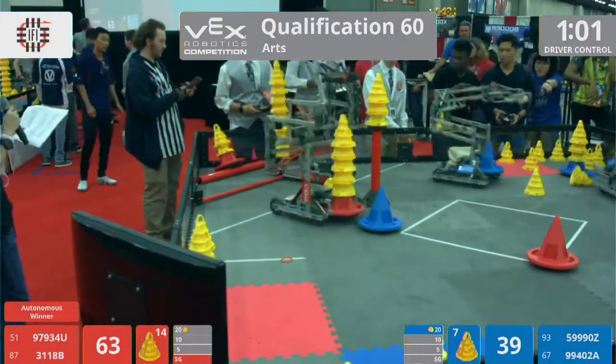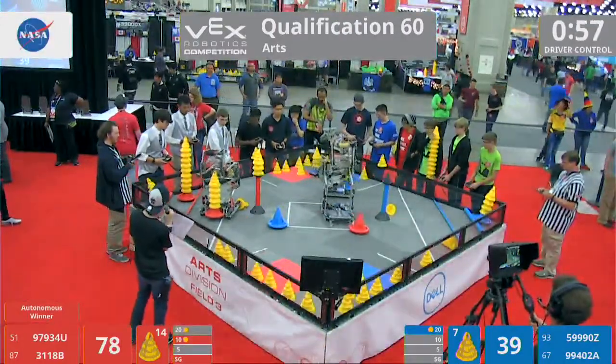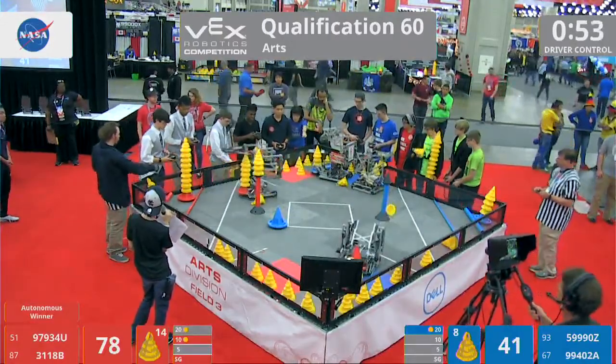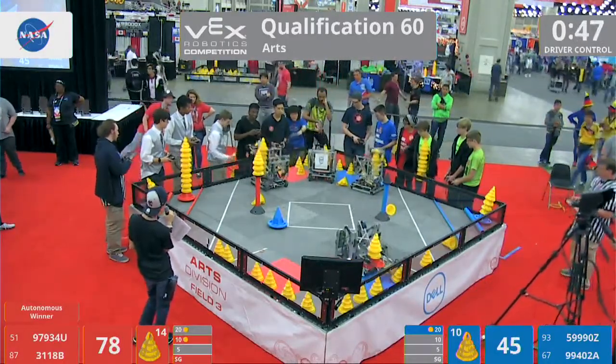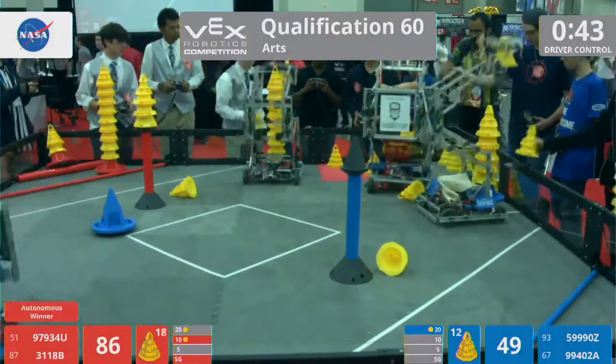The red alliance robot from League City, Texas drops it off in the 10-point zone. That is good for 10 points for the mobile goal, plus 1, 2, 3, 4, 5, 6, 7, 8, 9 — nine cones on that mobile goal in the 10-point red alliance zone.